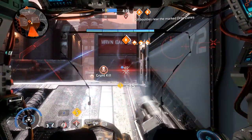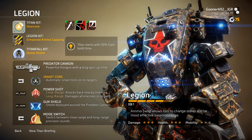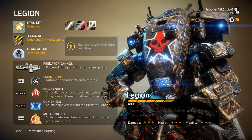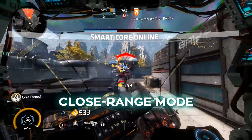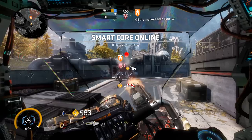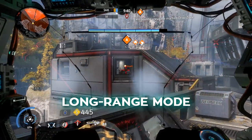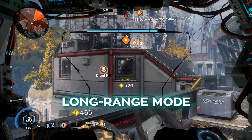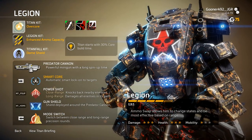Next up is his Ordnance: Power Shot. Based on which firing mode he has active, Legion charges up and fires a devastating blast. In close range mode, Power Shot acts like a shotgun, spraying an area with death. In long range mode, Power Shot is essentially a sniper shot. This ability consumes ammunition, and the Predator Cannon must be spun up in order to activate it.